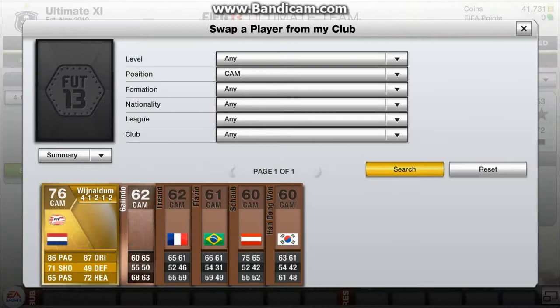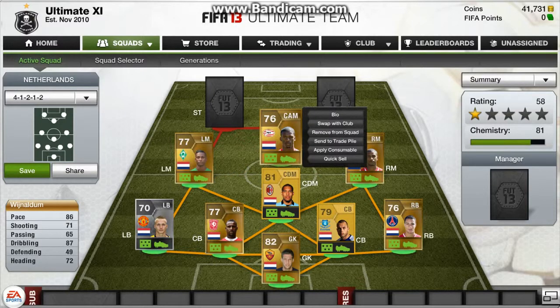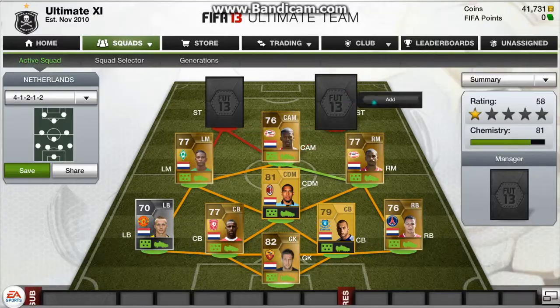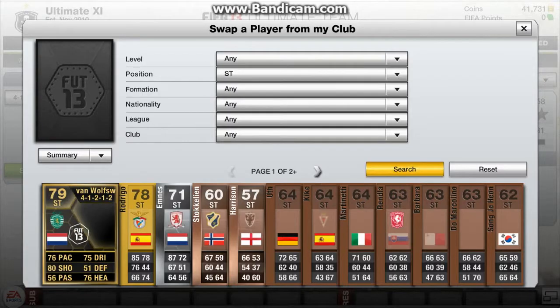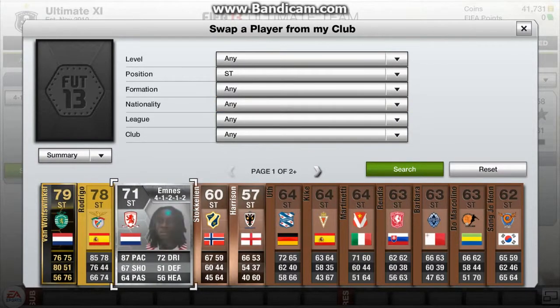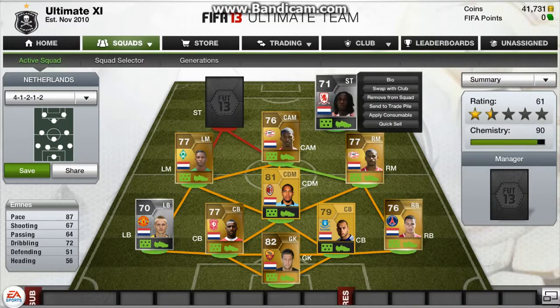Centre attacking mid — Wijnaldum. He's got 86 pace and 87 dribbling which is very very good for a centre attacking mid as he can keep the ball and he doesn't lose it much. Now the two strikers — I've got very overpowered strikers. The first one is Emnez. He's an amazing player, one of the best silvers I've used in the game. He's got 87 pace and the rest is just brilliant — he's just so good.